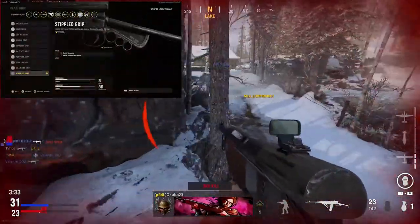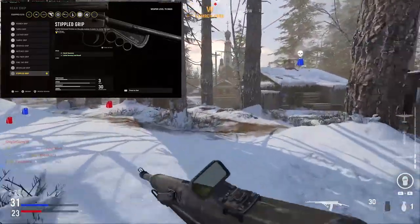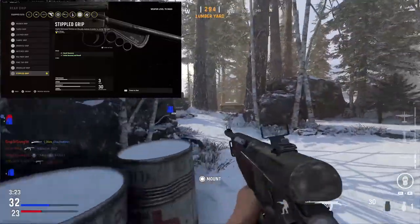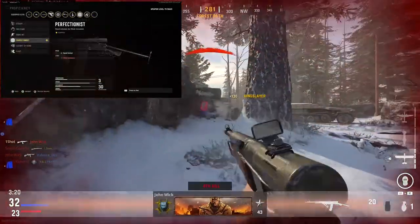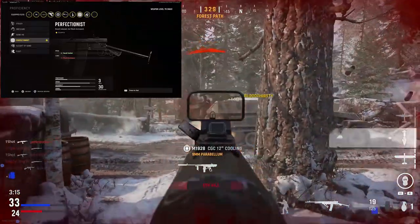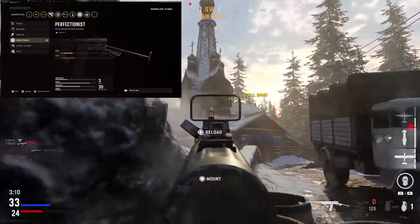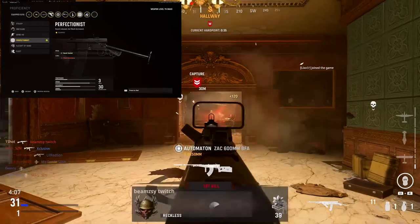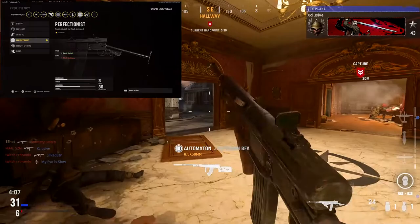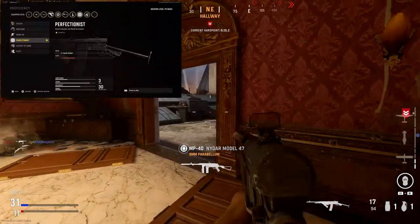For the rear grip, I'm running the Stippled Grip. It's going to give me plus two recoil recovery and plus one initial accuracy and recoil with no downsides — just another perfect example of getting accuracy without taking away any speed. For the proficiency, I like to run Perfectionist, which gives me plus two recoil control but takes away two to my flinch resistance. If you find yourself getting hit first, I wouldn't necessarily recommend Perfectionist — maybe go with Sleight of Hand so you can reload quicker, because that minus two flinch resistance is definitely noticeable. But if I can get my shots off first, the plus two recoil control is something I'll take.